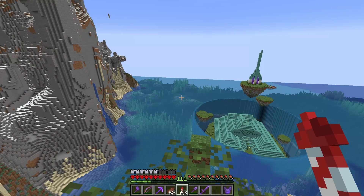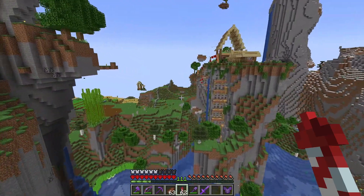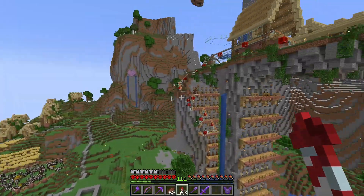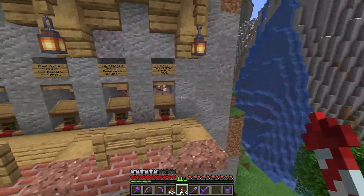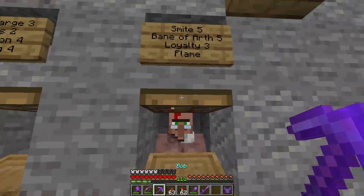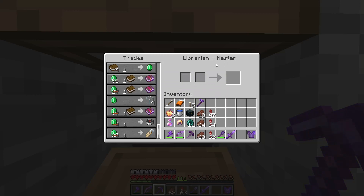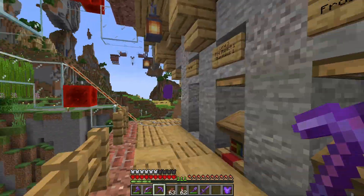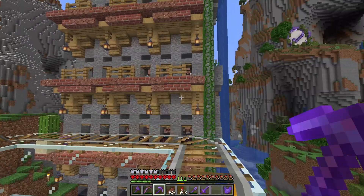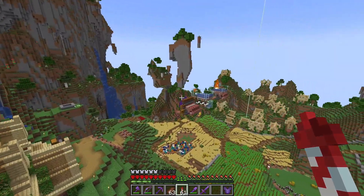I've also done some additional things around the world. Over to the right there's still the villager stuff — I've been working on maxing out all their trades as we've been getting gold from the gold farm, getting them to master librarians and down to the one-emerald trades. A lot of them are there already; we still have a few rows of villagers left to go, but we're making good progress.